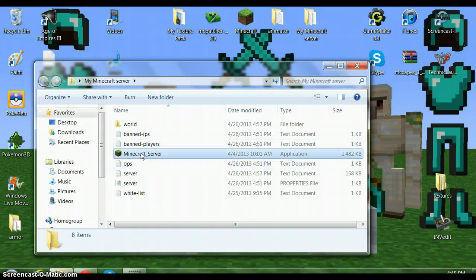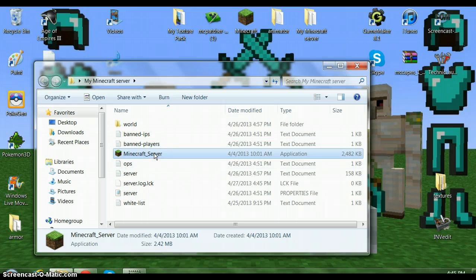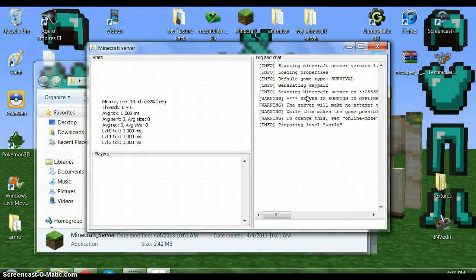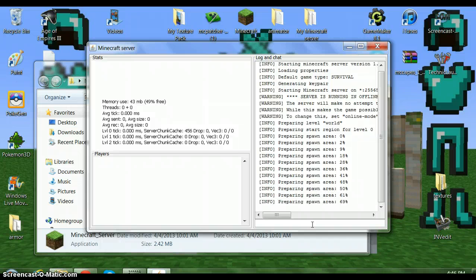You will find you will not see any of these files yet. You will only see this one file. This is the only one you'll see, and you need to run it. After you run it — just double-click it — a Java window should pop up. It'll take especially a long time to load, especially with a screen recorder running. That's what you get for a free screen recorder on the world's slowest computer. All this stuff will pop up — warnings, just ignore these. Wait for it to say 'done.'